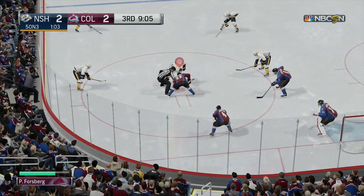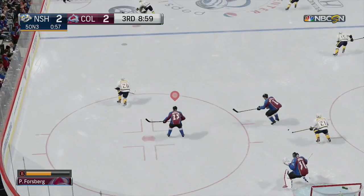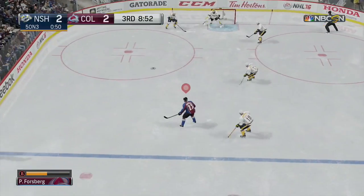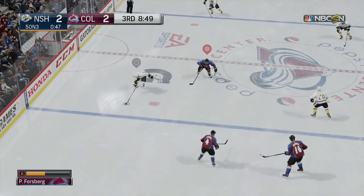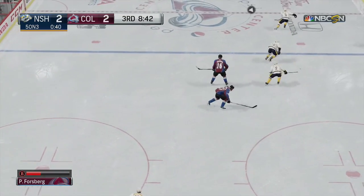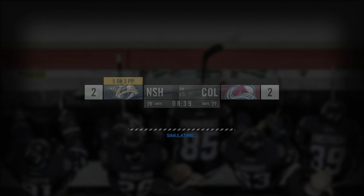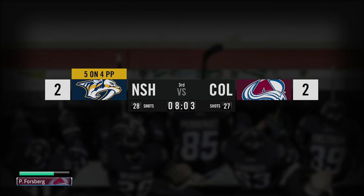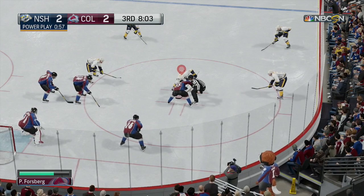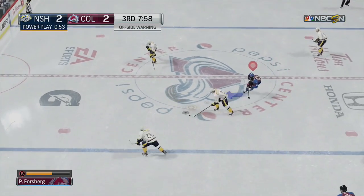It's a 5-on-3 penalty kill. Big save there from Picard — Forsberg, get that out, there you go. They just want me to go forecheck a little bit. Forsberg, get back — block off James Neal. Zaderov dumps it down. I could go for a line change to simulate to the next shift and see if we get more penalty kill. Yep, it's 5-on-4 again, so we're killing it off. We killed off the 5-on-3, and it's 5-on-4 now for another 57 seconds.